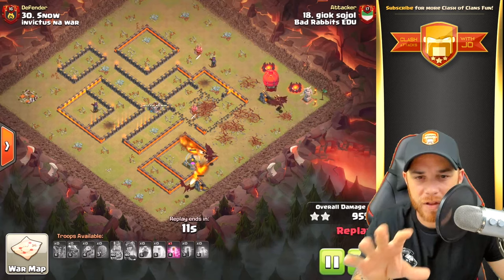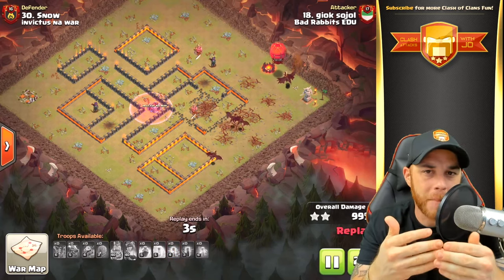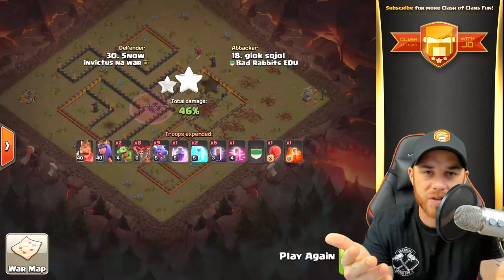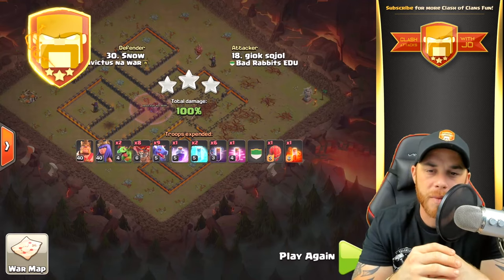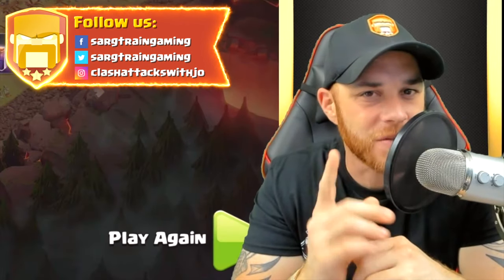Just an absolutely beautiful attack by PK — the navigation of this base was quite brilliant. When it comes to picking a siege weapon for Town Hall 10 attacks, the stone slammer is a great option. That's your army, and that is going to wrap us up for today. If you enjoyed the content, smash that like button and subscribe if you haven't done so already — thanks for watching.